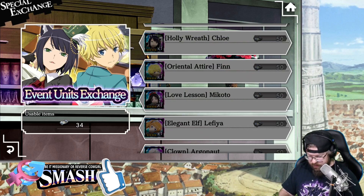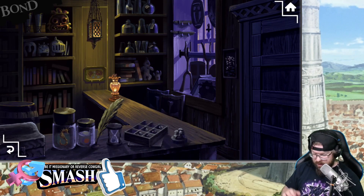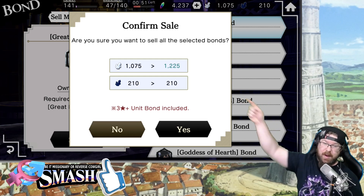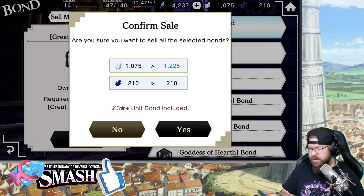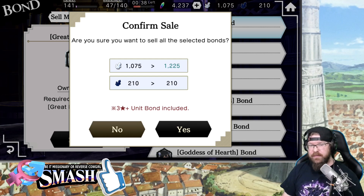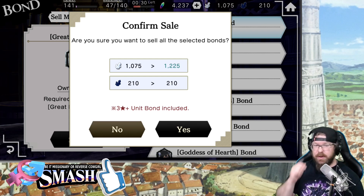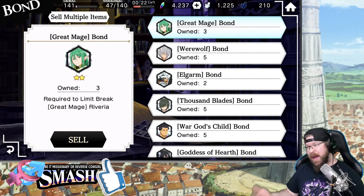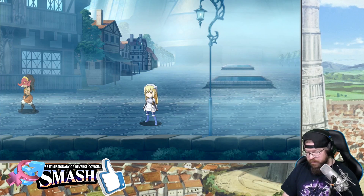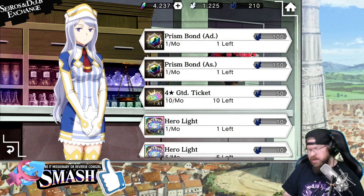I'll buy three bonds of Chloe, max them out, then go to inventory, bond, sell multiple items, four stars, surplus — it sells all three and adds almost 200 Sirios. Now, Dolbe comes from 4-star units; free-to-play units don't give Dolbe, but they do give 50 Sirios per unit. So that's exactly 150 Sirios. It would actually be worth going back to the exchange to farm up the rest of those tickets for extra Sirios.